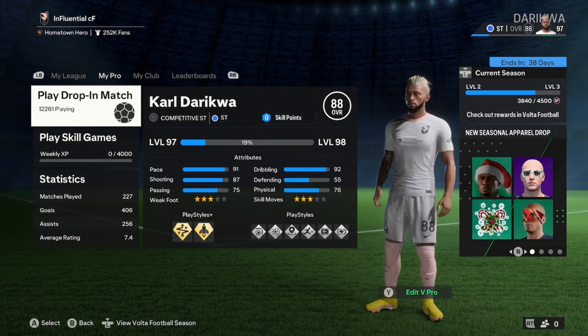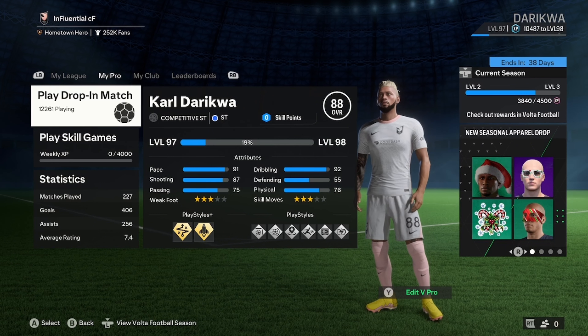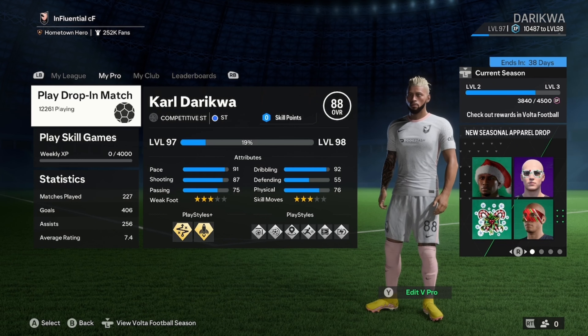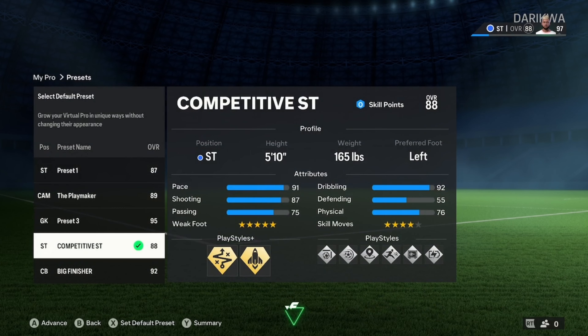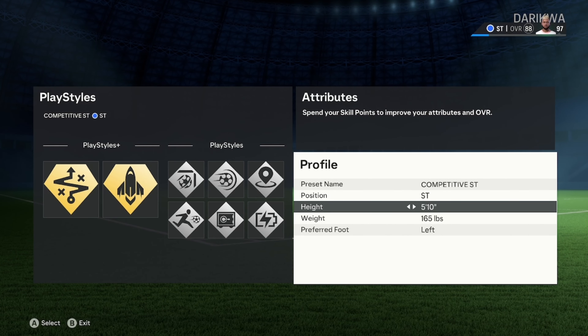Welcome back — today we're doing the competitive striker build. A lot of you wanted a build you can really use for competitive play. This is a striker build, and conveniently it has the same build as Mbappe. It's designed to feel similar in-game as well — built purely for striking, being a finisher. The dribbling is very good in this one too. If you're a second striker or support striker, put a message below and we'll see about modifications.